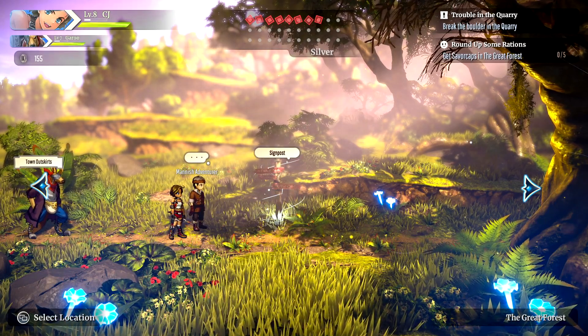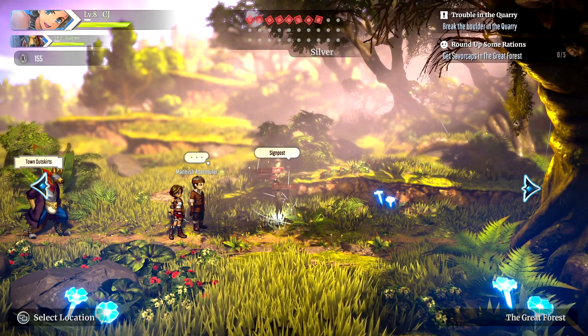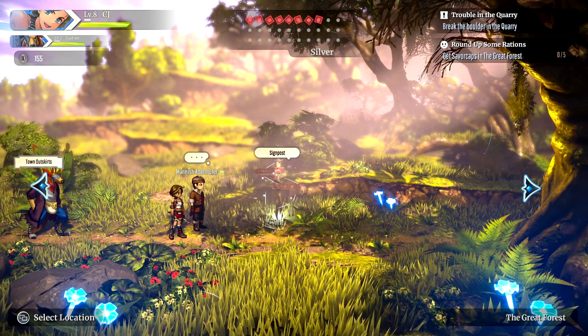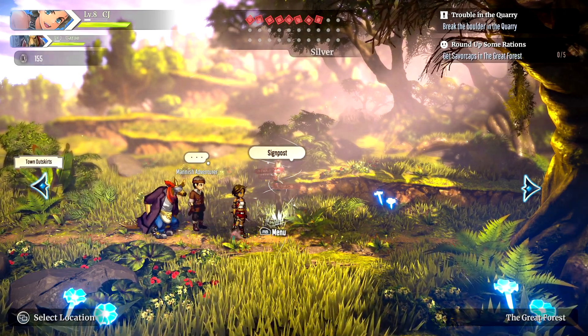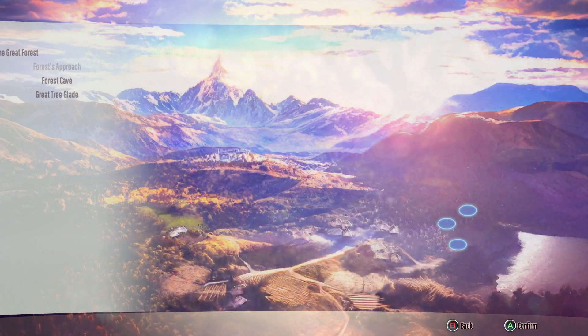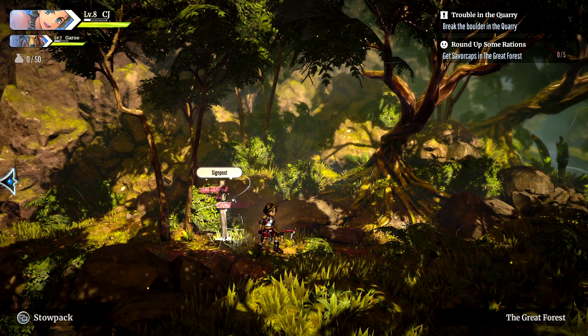While we're here trying to get the saver caps for one of the people in Nunvei, we might as well check if we can break the rock with Garou. We're also going to try to get a feel for the fighting combat between two characters, which right now we have on simple mode. With the signpost, let's do a fast travel to the boss.